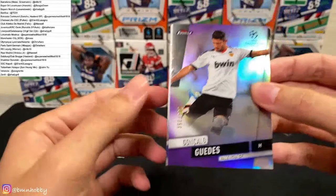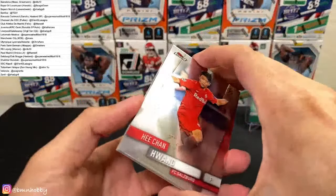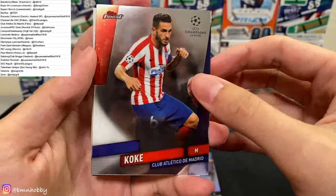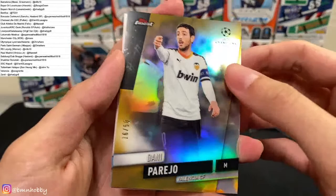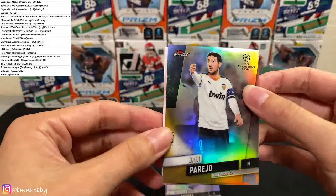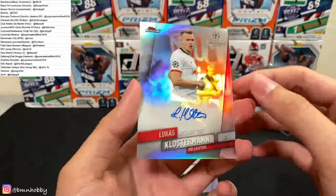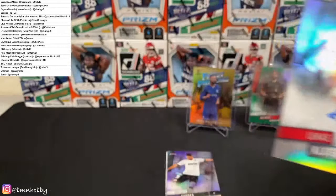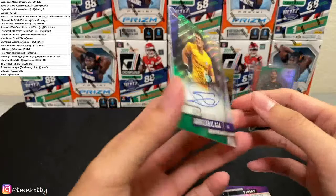For Salzburg again — Yi Chan Hwang. Koke for Atletico. 16 of 50 — Parejo for Valencia. Last card — Ederson again. Lucas Klostermann for Leipzig. Did we hit another one of that? I don't think it was the auto — I think it's something else. And our last card — Kepa Arrizabalaga, on-card for Chelsea. I feel like someone called that Kepa was coming — but it's a different one. All right let me get the — oh whoa, this is really nice! It's a green wave auto, on-card.